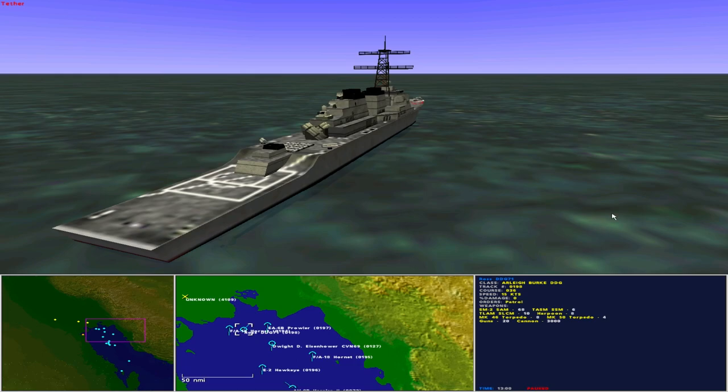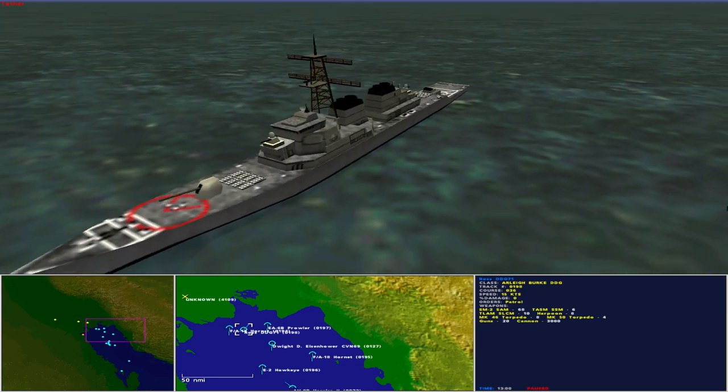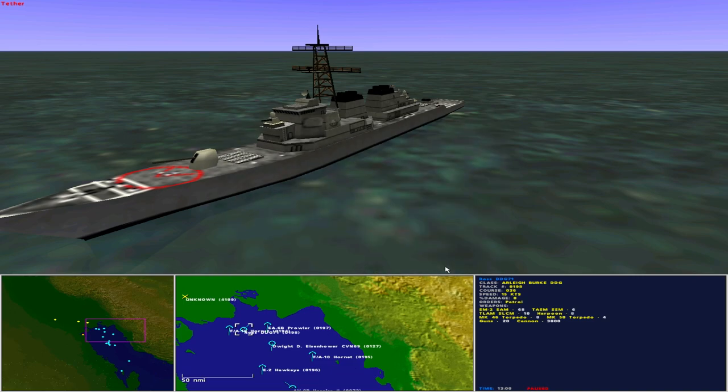In the north of the gulf is the USS Ross DDG-71. Operated by the United States as an Arleigh Burke class guided missile destroyer, she is 460 feet in length with a beam of 57 feet and maximum speed of 32 knots. Sensors include medium frequency active sonar, active intercept, surface ESM, visual, low frequency passive sonar, ship air radar long range, ship surface radar medium range and fire control radar. She carries 68 Standard Missile 2 surface-to-air missiles, 6 Tomahawk anti-shipping missiles, 10 Tomahawk land attack missiles, 8 Harpoon missiles, 8 Mark 46 torpedoes, 4 Mark 50 torpedoes, and guns. She represents a good all-rounder with surface-to-air, anti-surface, strike, and anti-submarine warfare capabilities.